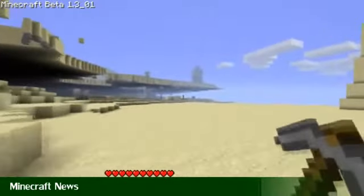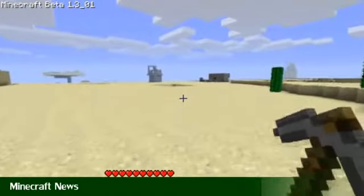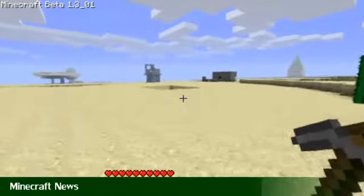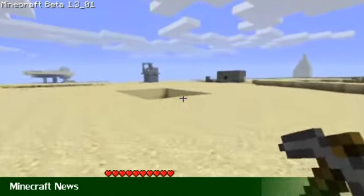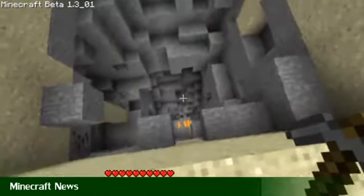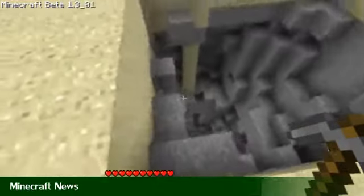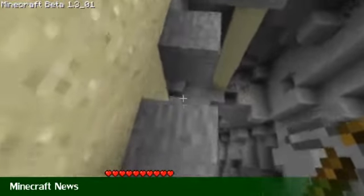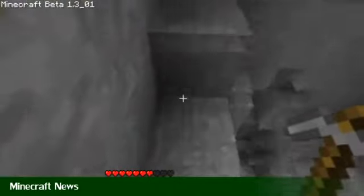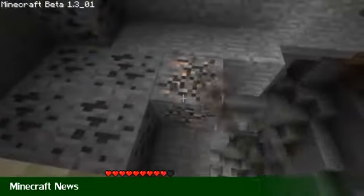Also now, sandstone spawns naturally in the world. Basically, if you see a big sandy area and you dig down, there's a chance you'll find sandstone between the layers of sand and whatever's below the sand. It will only spawn on a current game if it's a new explored area, and also if you just generate a new world, of course.